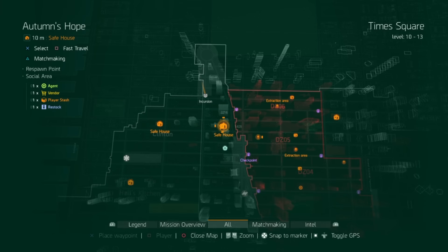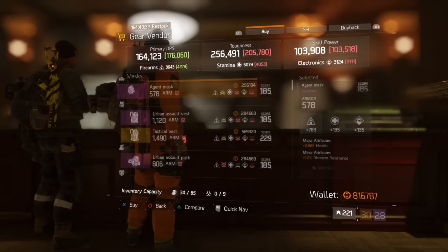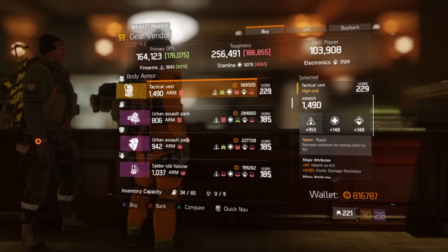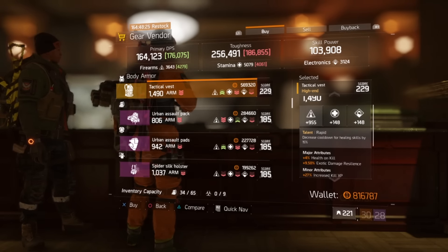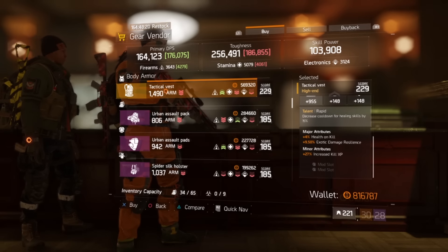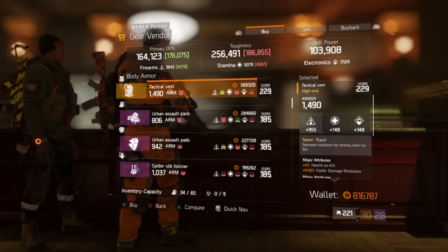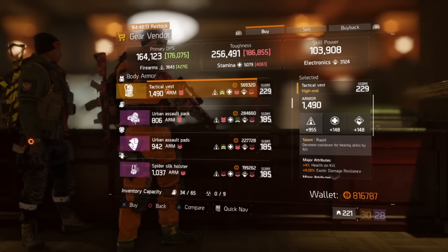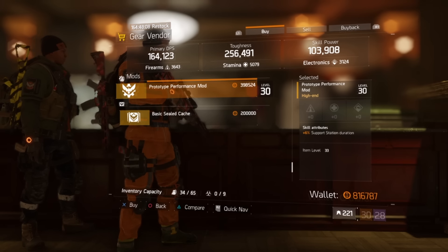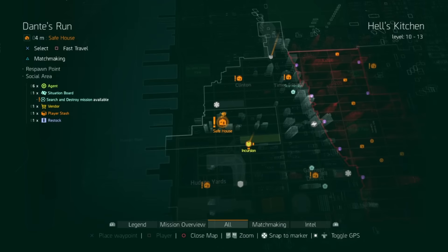Now let's take a look at Autumn's Hope. The gear vendor has a tactical vest with Rapid as a talent, 4% health on kill, 9.5% exotic damage resilience, and 27% increased kill XP. The major attribute is Firearms at 955. The prototype performance mod is support station duration at 6%.